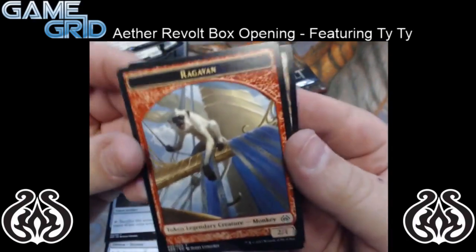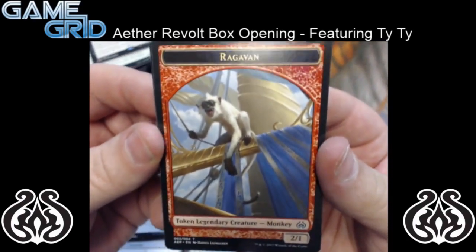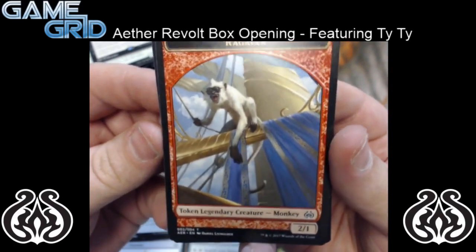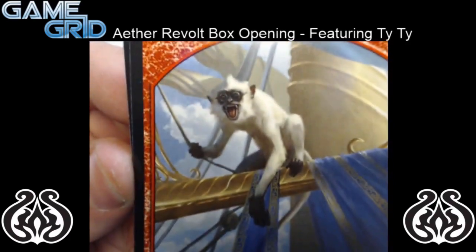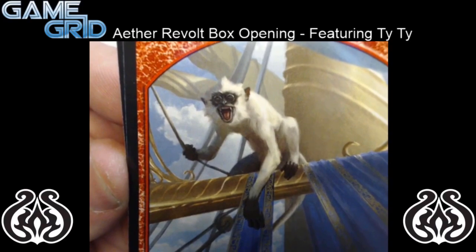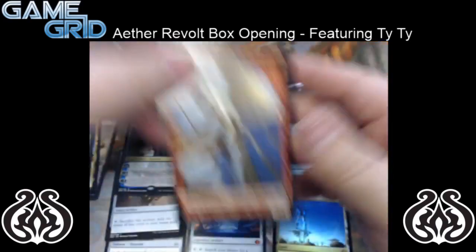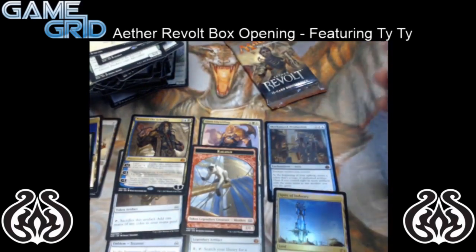Oh my gosh, we got the monkey! We got the monkey! And this was the second to last pack. So we have Ragavan the Token — it's a legendary creature monkey at 2/1, and it looks very cute. Let's go ahead and put that on top of everything there — it's going to be the main treasure of today!